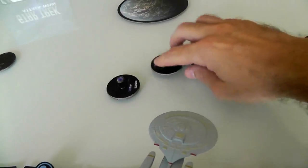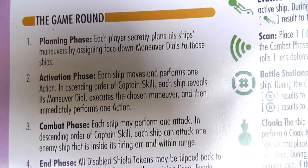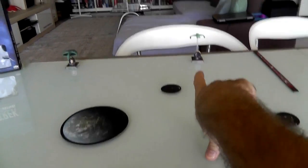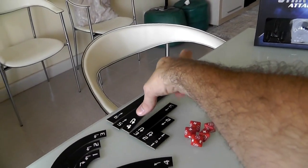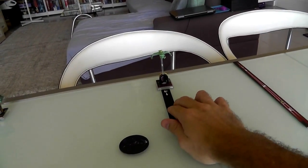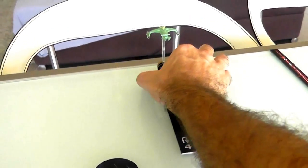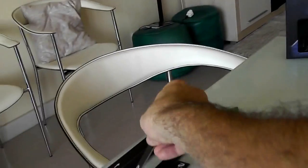Now we do the activation phase, where every ship one at a time — based on initiative in ascending order — moves and performs one action. The weakest captain is the Klingon at level one, so he moves first. As expected, the Klingon comes straight at me at four — as fast as the Klingon can go. I place the movement template at the base, then pick up the Klingon and put it at the new position. That is his new position for this turn.